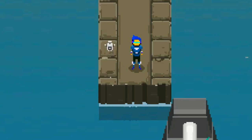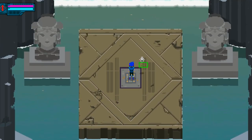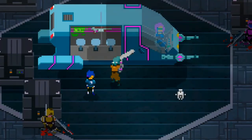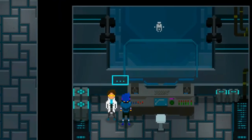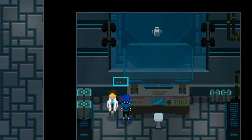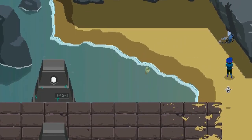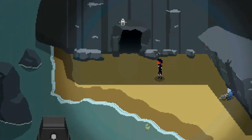I added in a new Assistant NPC that will accompany Atlas. This is the same drone that actually saves you at the beginning of the game. Auto joins up with you a little later in the game. This little guy doesn't do a whole lot at the moment other than follow the player around and emphasize points of interest. I plan on adding in some other interesting ways that Auto can help out with puzzles or combat.